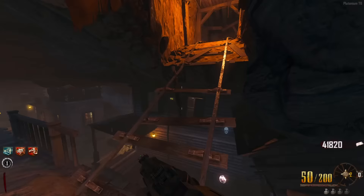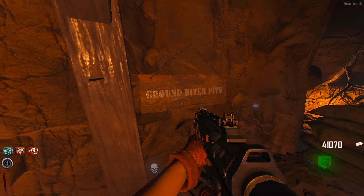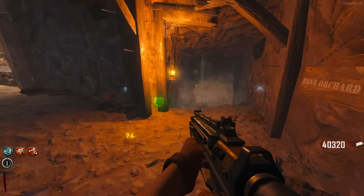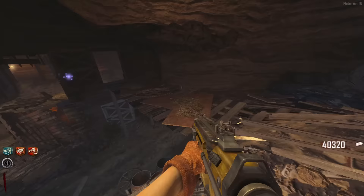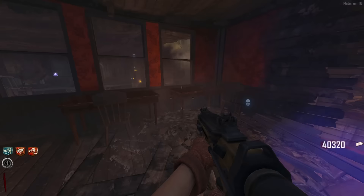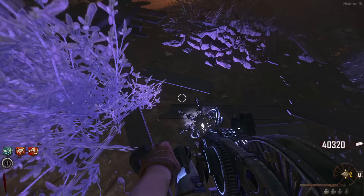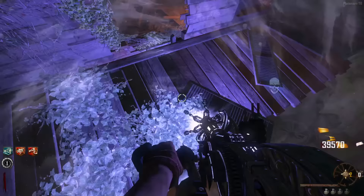Now we have to chase this orb around the map. Vulture's Aid is really important here because the orb teleports all around the map and with Vulture's Aid you can see it through walls — it makes this step a lot easier. I actually think it's the only way to beat this step unless you knew all the locations, which would be genuinely kind of sad unless you're a speed runner.